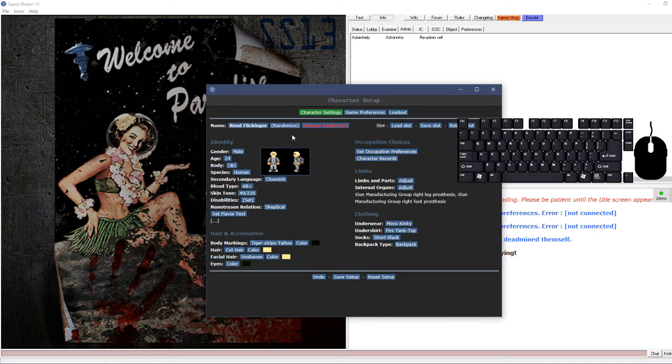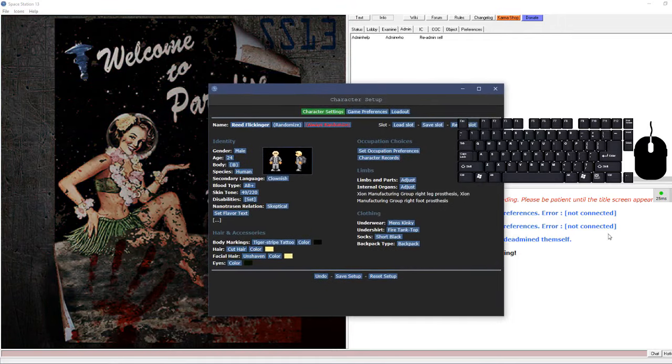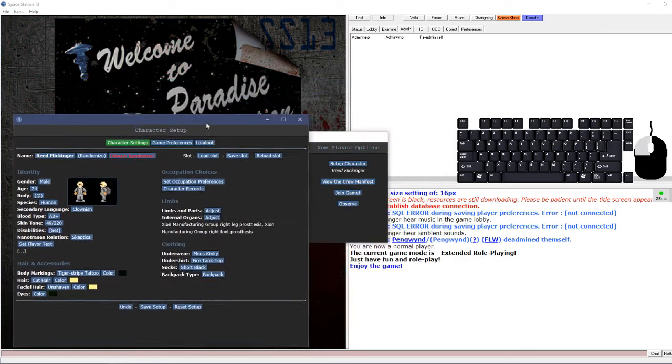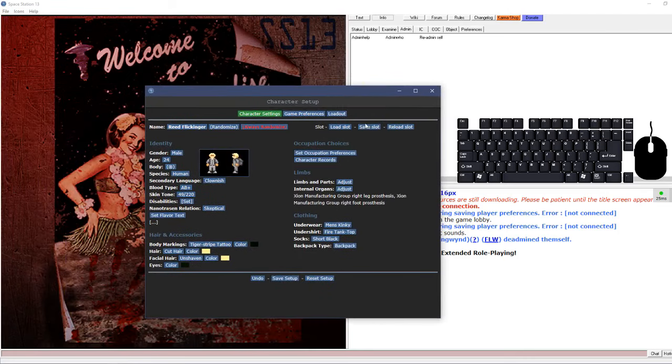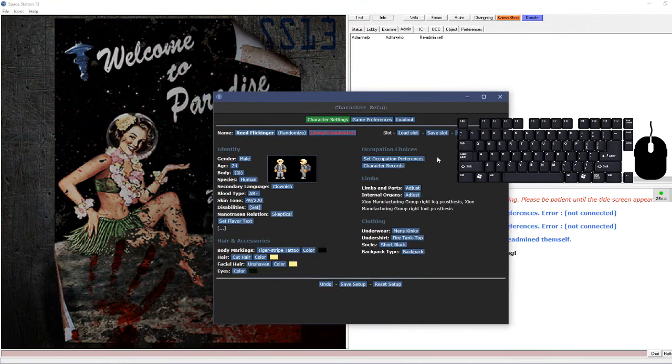On an official server you'll be able to save your character setup and it will save for you. The next time you join that server you can load it and your character will be there. You can also use save slots - it normally pops up asking which slot to save to, but since this is a private server that isn't appearing.